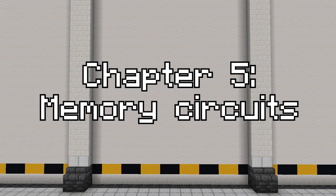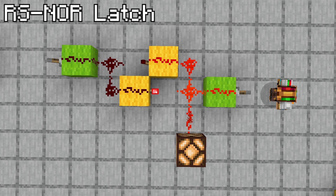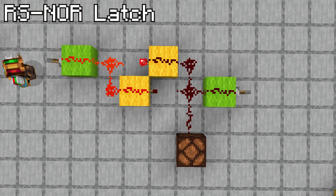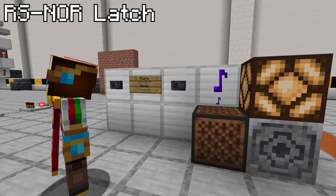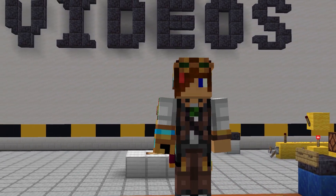Next up, memory circuits. These circuits store their outputs until they receive another signal telling them to change it. An RS NOR latch is a simple system that can be powered from either side, reversing the signal only once. Pressing one button will activate the output line but won't deactivate it. The other button can turn it off, but not on. This is useful for an alarm that can be turned on via a button, but needs to be reset with another. There are many variations to this design that are useful with other configurations.